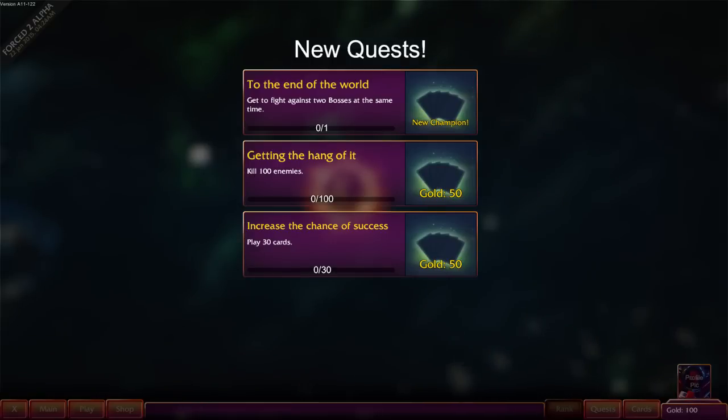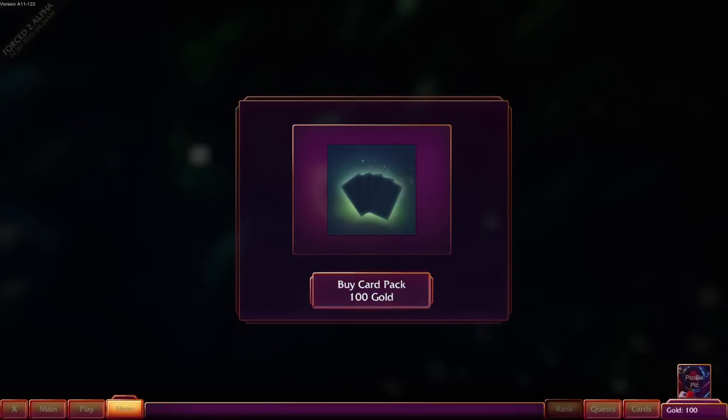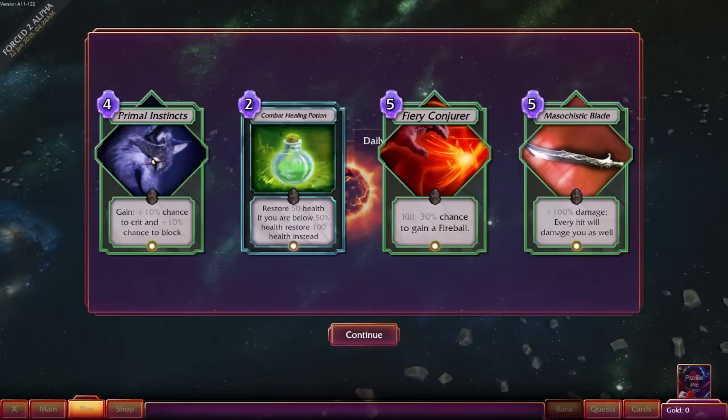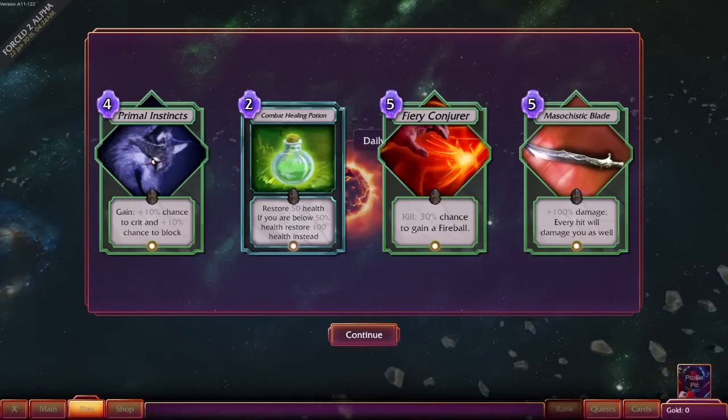These are new quests. Play 30 cards. So at the end of these, we get stuff. What's shop? Buy card pack — I have 100 gold. I get the feeling this might actually end up being a free-to-play type game, like it might have a cash shop system. I kind of hope it doesn't go that way where you actually spend real money on it.